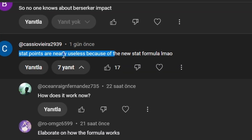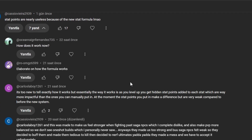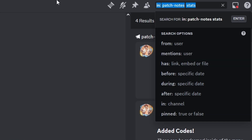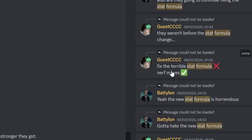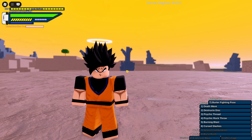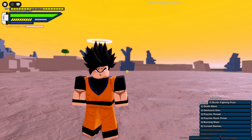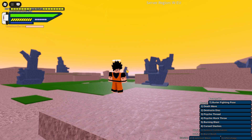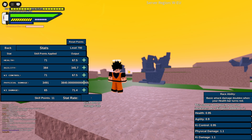Stat points are nearly useless because of the new stat formula — you can see this message almost everywhere. Just go on Discord, search for it, and it's basically everywhere. In this video, which I recorded on the 4th of February — basically when the new stat formula was patched in — you will see the damage I did with no stat points invested and the damage I did with them invested.